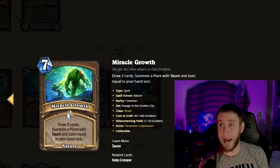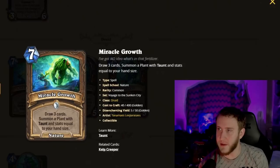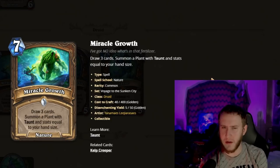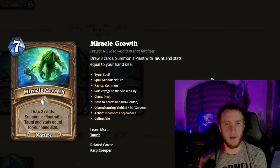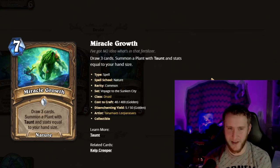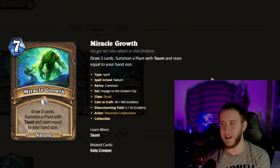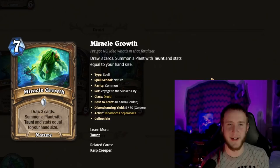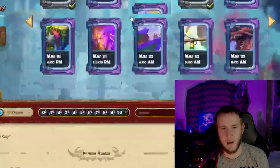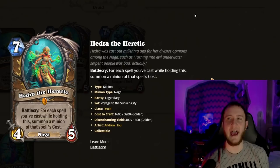Another absurdly strong card: Miracle Growth is seven mana, draw three cards and summon a Plant with Taunt with stats equal to your hand size. The Plant's stats count after you've drawn the cards, so at the absolute minimum you're getting a 3/3 with three card draws. Three draws in arena are worth at least four or five mana, so you're basically already getting value. Obviously the idea is you get something much bigger — an 8/8 or 9/9 Taunt plus three draws is just crazy. It's very very good. It doesn't feel quite as overwhelming as Ultimate Infestation, but it's going to be very strong.